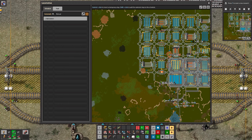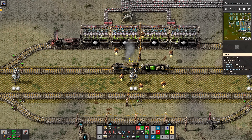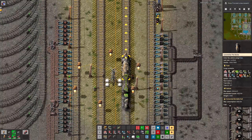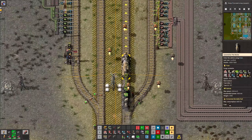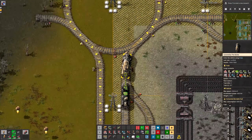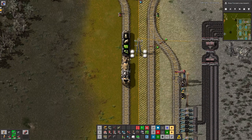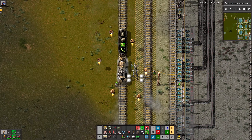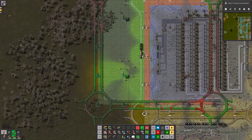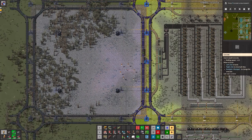As I said, today we need to build the chemical science production - that's our priority. I will deal with those problems like changing inserters to loaders and vice versa later. Now we won't build the next building block over there.